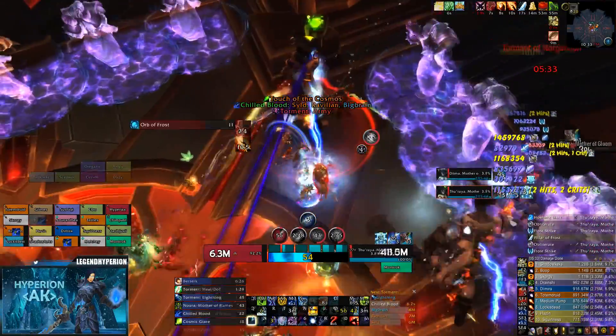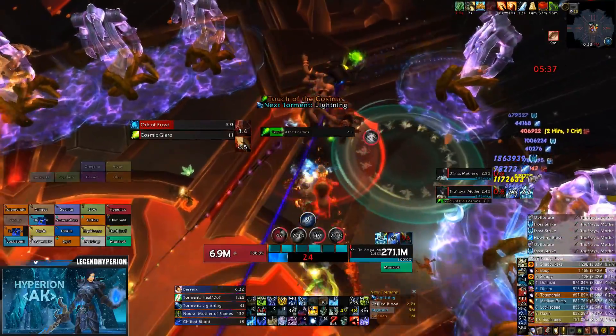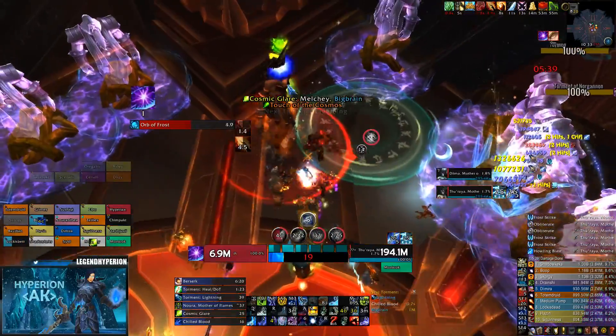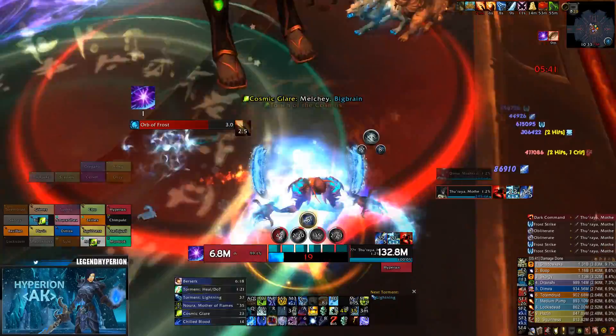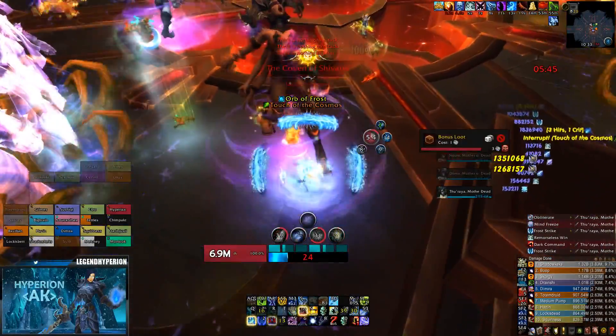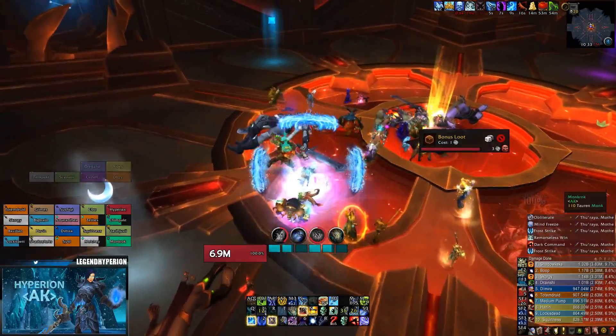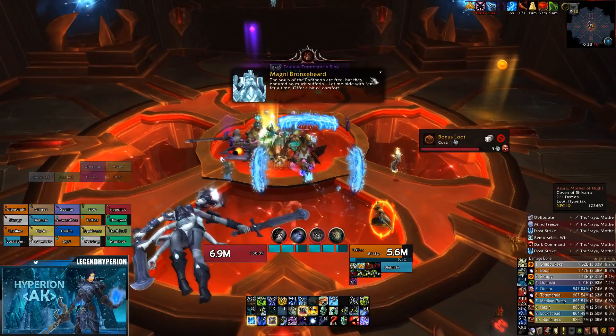New adds come out here — we ignore the flame adds and only cleared one side of the room because we knew we were finishing off the bosses. The army comes out, we CC it, and the tank actually puts a Ring of Peace down and kills himself by mistake, so I just taunt the boss there real quick and we end the fight.